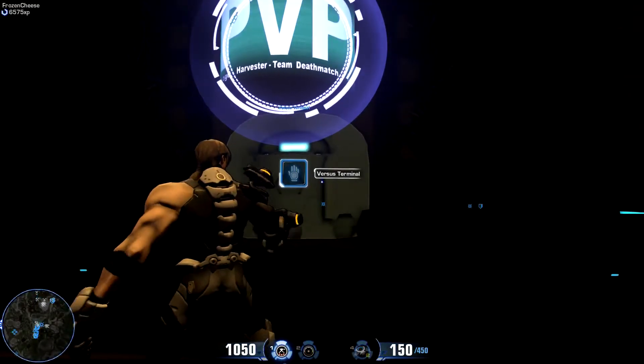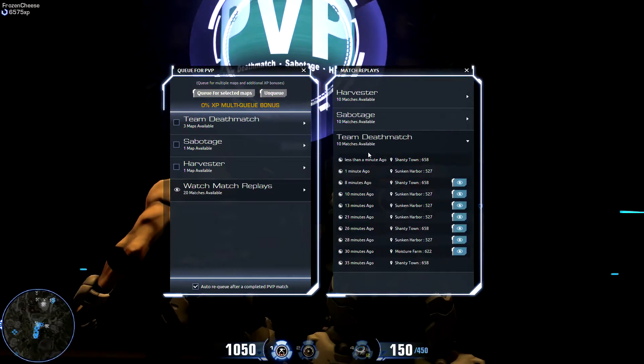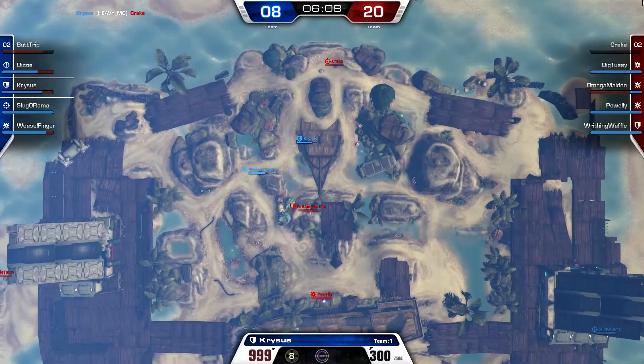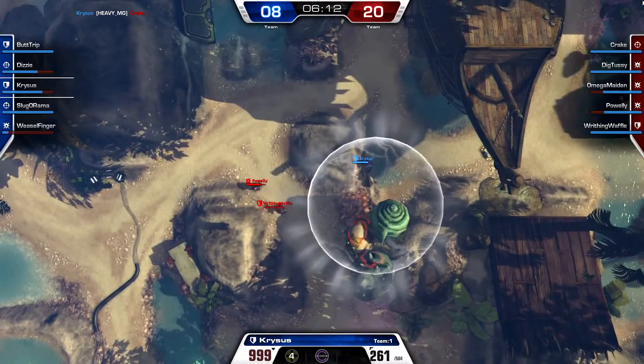The Firefall Esports Toolkit currently includes two new modes. The first one is an observer mode that anybody can use — you can just log in, look at the list of observable matches, and then go straight in. One of the key features of this is the action cam. The action cam will allow you to just hit F1 and then it will automatically, from a top-down view, follow where the hottest action is going on the map.